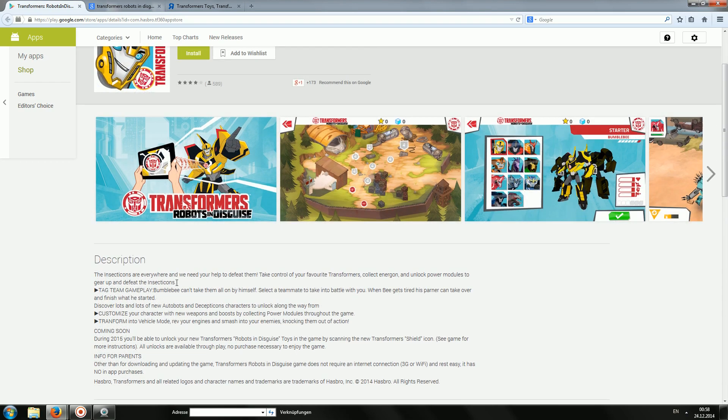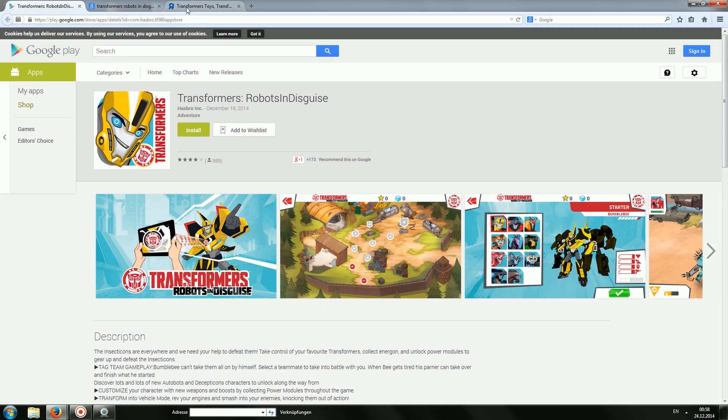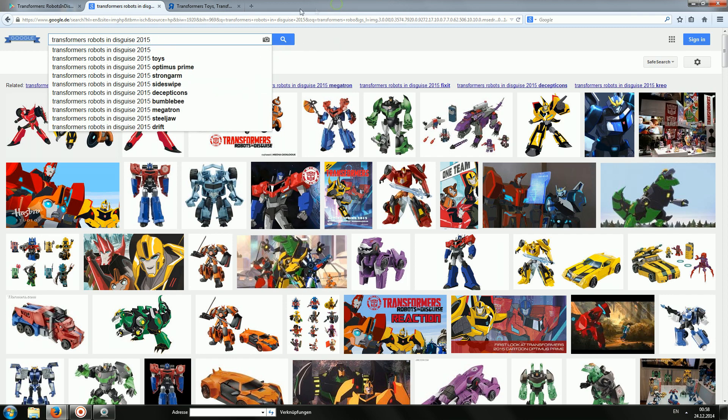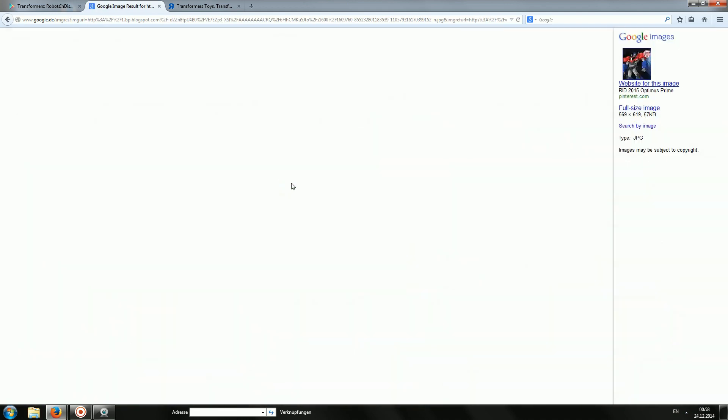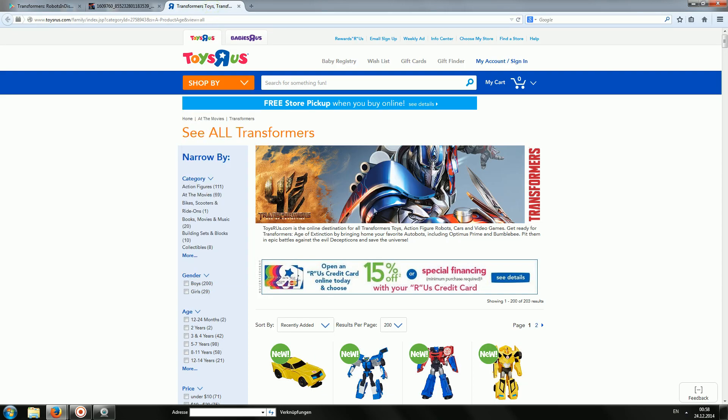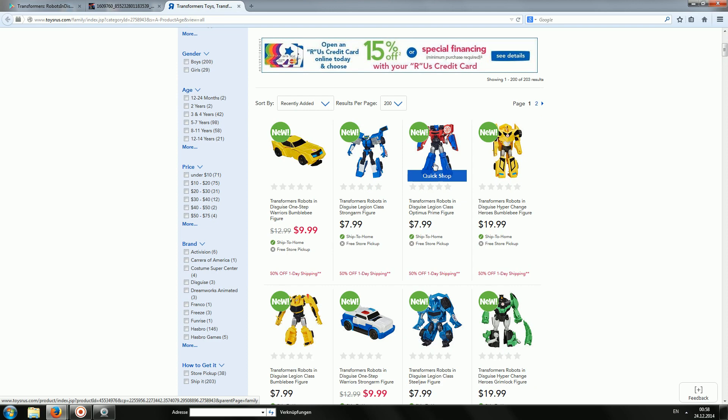I'm going to show you how you can unlock some characters before you even own the action figure toys. It's actually quite simple. The first solution is to open up Google, go into Images, then type in 'Transformers Robots in Disguise 2015' — you can also add 'toys' to be more precise. You'll already see results pop up, like Optimus Prime, which you can use just by scanning the logo right there.